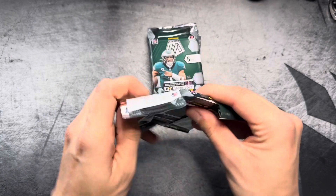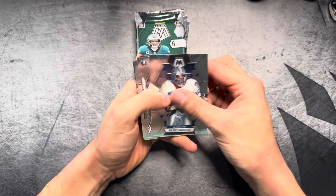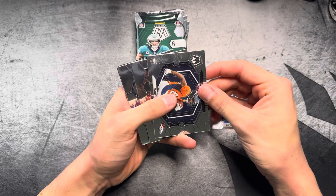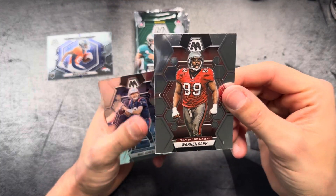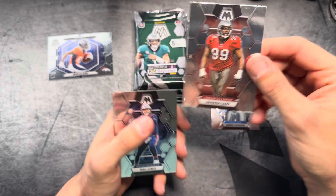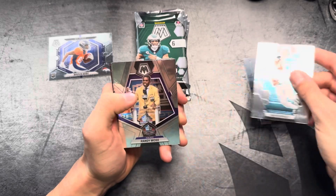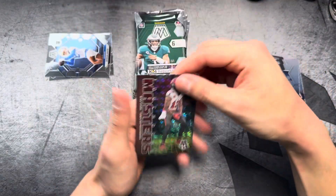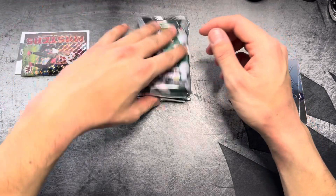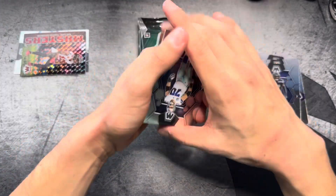First pack. We've got a Barry Sanders. NFL debut, Marvin Mims. These cards are pretty beat up. I'm noticing a lot of them have speckling on them. That's pretty unfortunate.